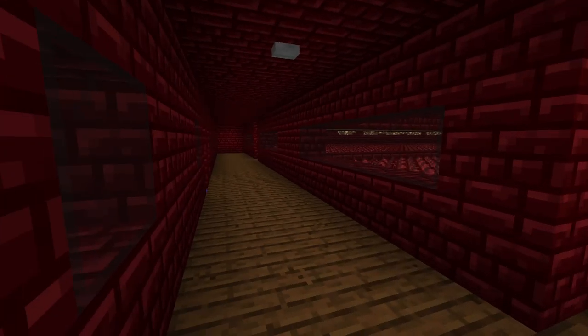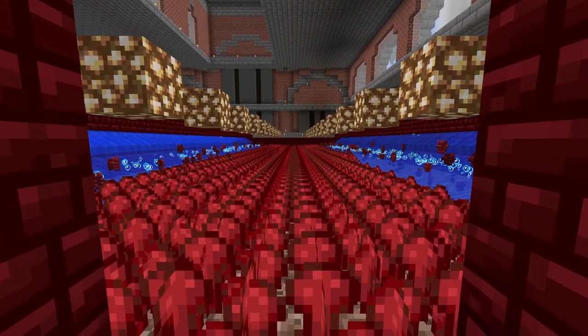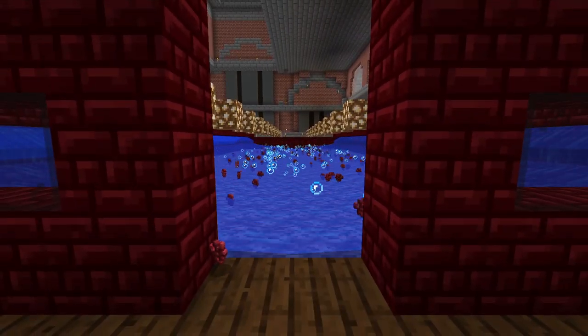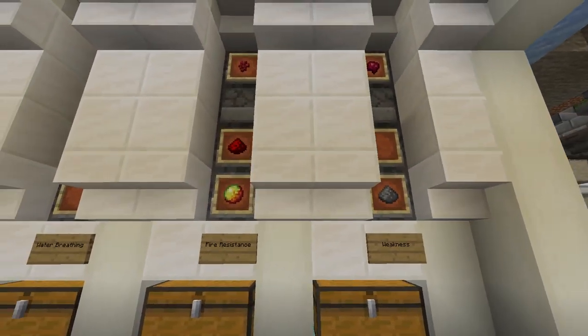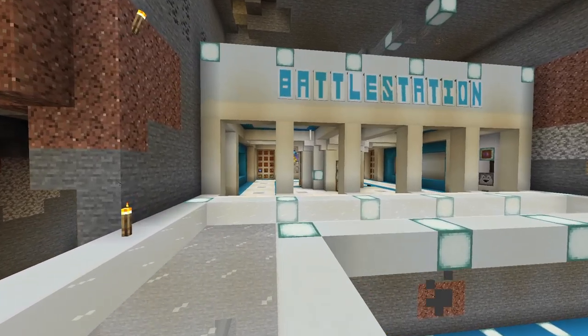Once you've found your Nether hub, make an ice boat highway to get around the Nether faster. While you're in the Nether, don't forget to collect some soul sand and Nether wart so you can go back to the overworld and create a Nether wart farm. You should now have all you need to start your potion brewing room as well — I'm not sure I've ever sounded that enthusiastic in my entire life.